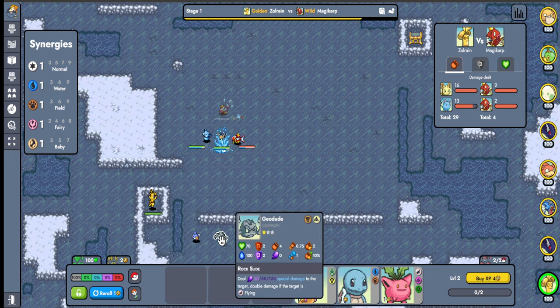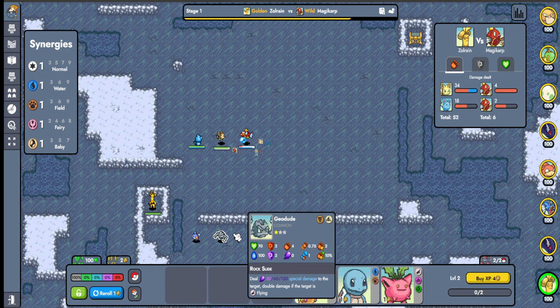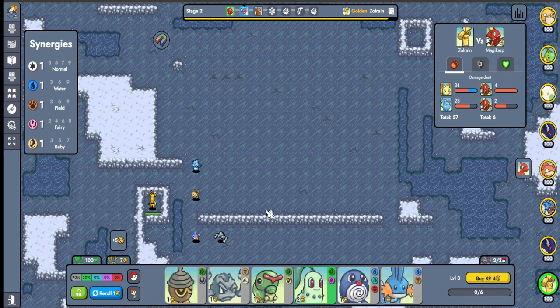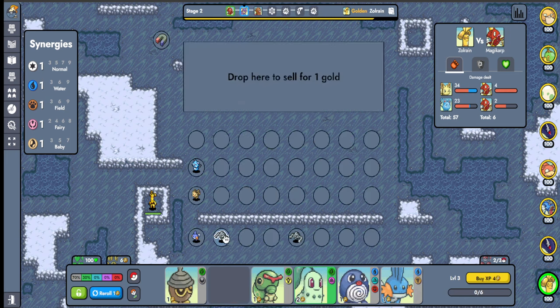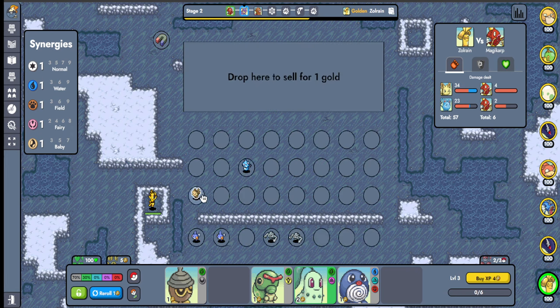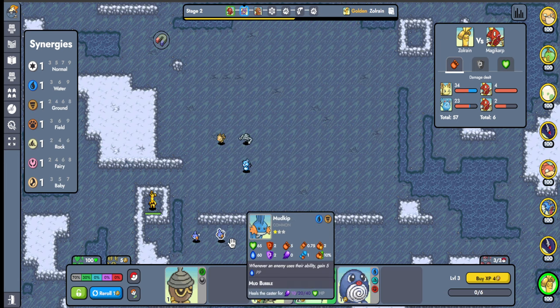I felt like I was getting really lucky with the rolls and everything. I got Crocodile, I got Greninja, but my items were kind of bad and I couldn't survive. I was still losing even with seven Dark for Monster synergy. I went seventh — I couldn't manage it.